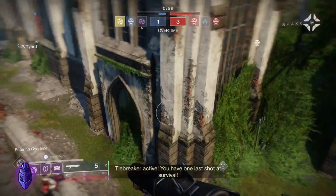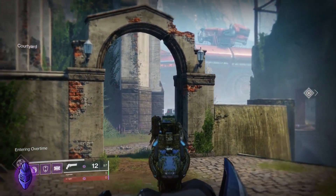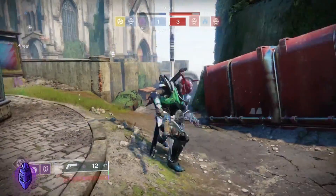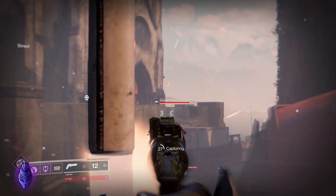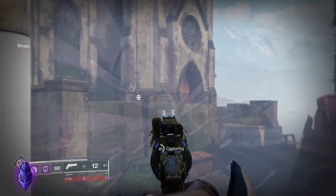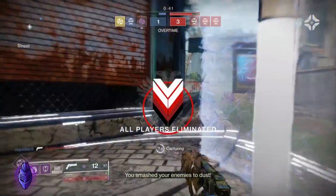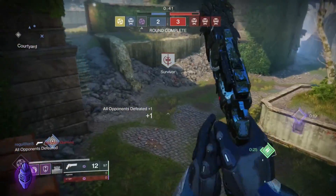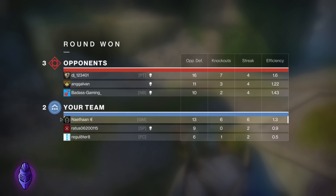Tiebreaker active — you have one last shot at survival. You smashed your enemy. Smart for the comeback — it's got to be done. Almost got another super. Wait, if this guy can make orbs, I'll have my super. That would be clutch.